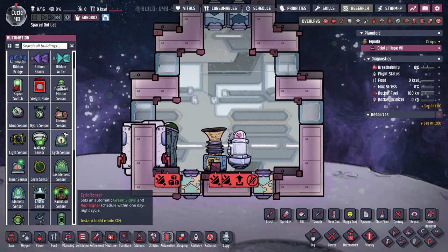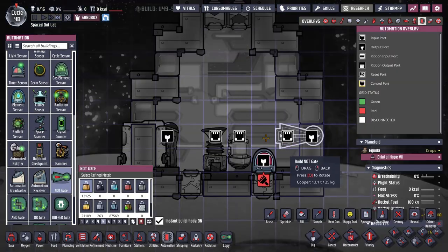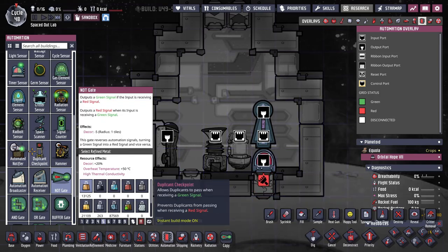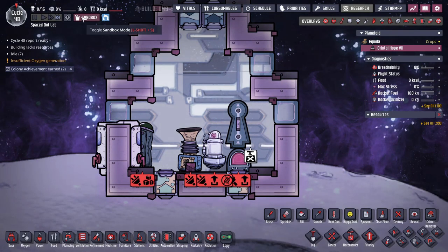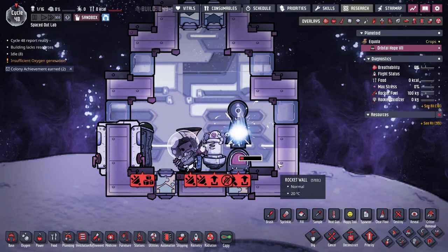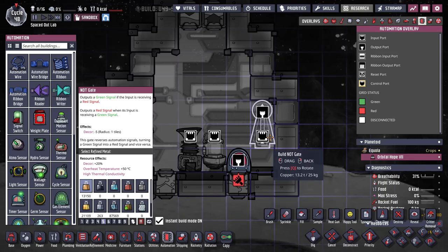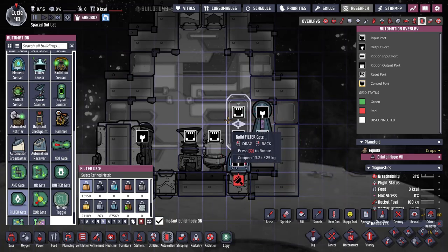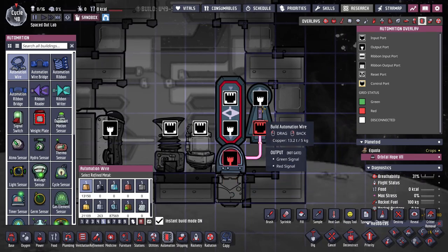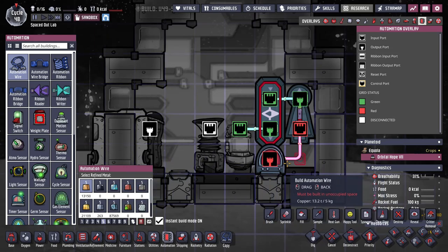In order to make sure we're only pumping out carbon dioxide, I want to place a gas element sensor. The gas element sensor is just going to be hooked up to a few things of automation — a not gate and a filter gate. This is going to be set up so that if there is ever anything that's not oxygen sitting down here for long enough — really just carbon dioxide, or chlorine if you used the rust-based oxygen source — it'll turn on this pump. It'll pump out roughly half carbon dioxide and half oxygen. It's not great and is a little bit of a waste of oxygen, but I would much rather have this area be clear because we will need to produce databanks down in the bottom of this rocket.